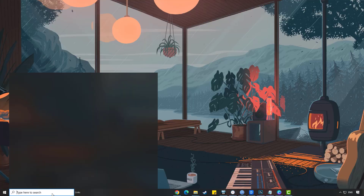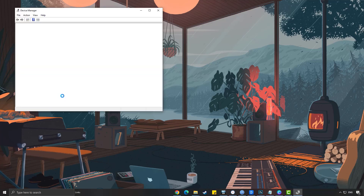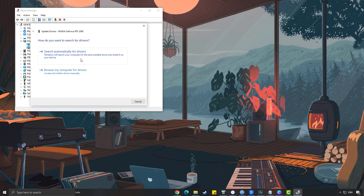Simply type Device Manager in the search bar on your desktop and then click the icon that appears in the results. Click the Display Adapters icon, right-click the dedicated GPU you are using to play, then select Update Driver, and choose Search Automatically for Drivers.